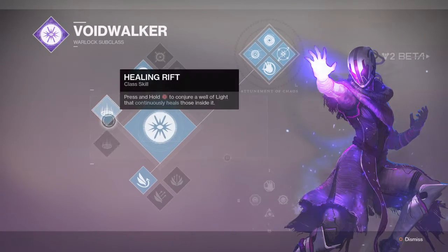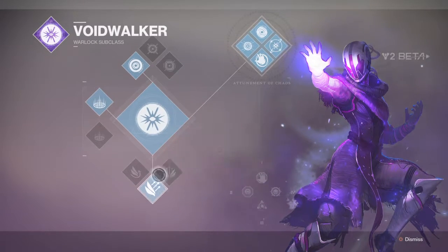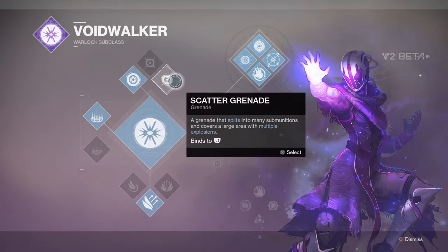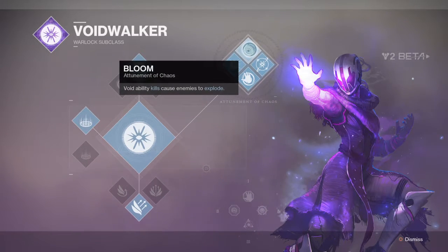Now let's take a look at the Voidwalker build — that's what a lot of people are probably excited for. Same thing, healing rift. Then I'm probably going to go blink. Vortex grenade, axion bolt, scatter grenade — axion bolt for me. Then chaos accelerant — draw power from your super to overcharge your grenade, making it more deadly and effective. That sounds cool. So you can take away your super energy to charge your other abilities.